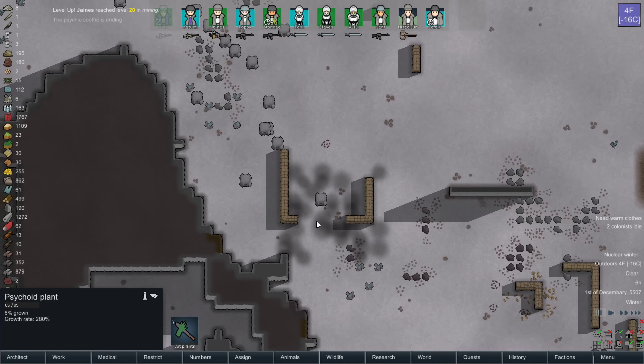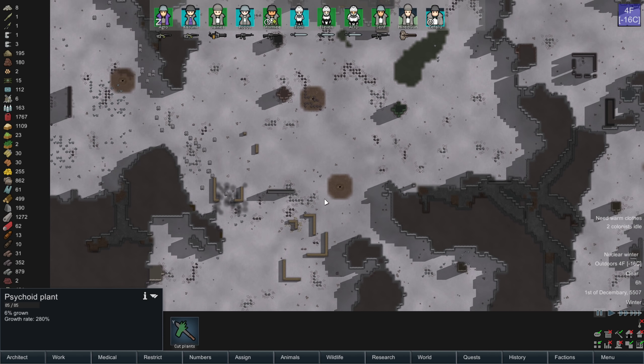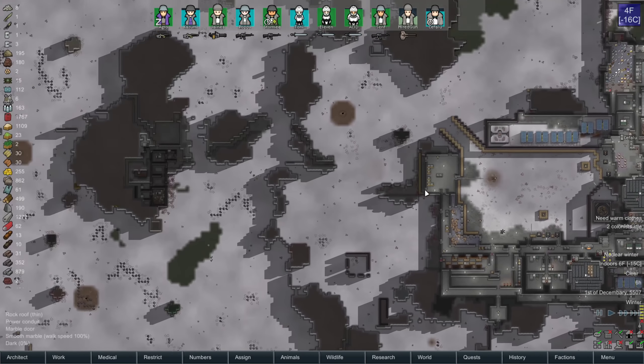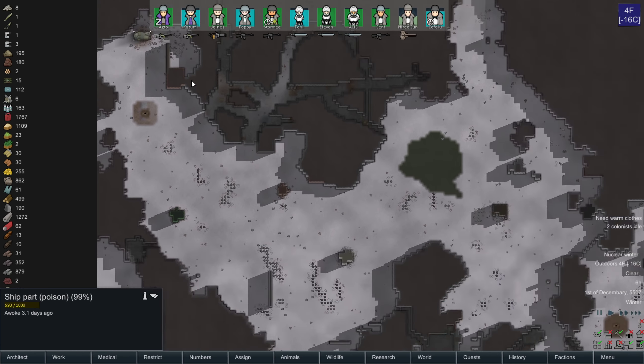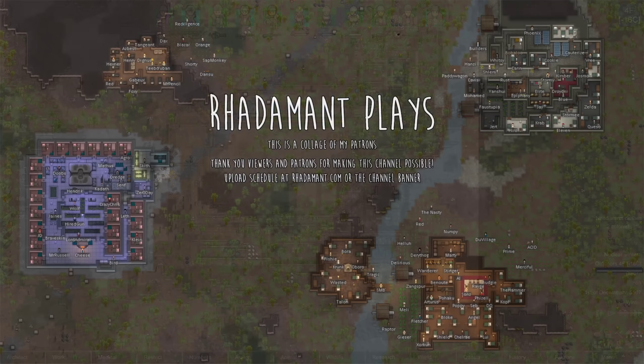We've got sappers coming in — and this is a super scary amount of sappers. But a perfect cliffhanger, and you know how much I like cliffhangers. It's too bad these sappers are nowhere near that poison ship, because I could have done two birds, one stone. But that's all the time I have for this episode.